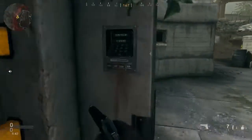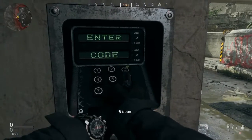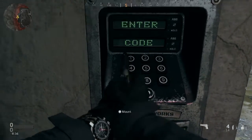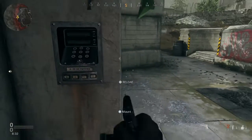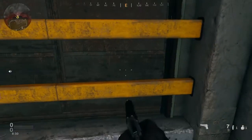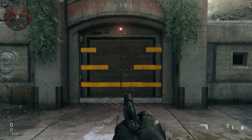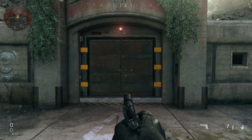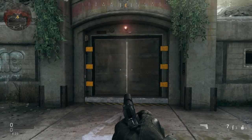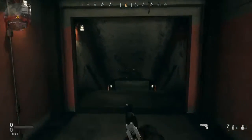You're going to come over here to this little keypad, type in the numbers one, three, seven, six, five, and then you hear 'access granted.'